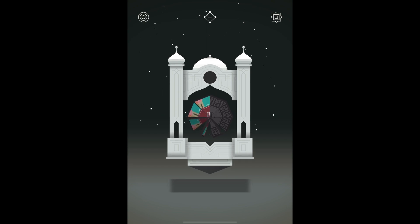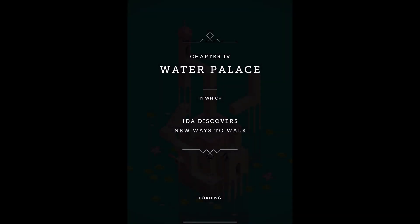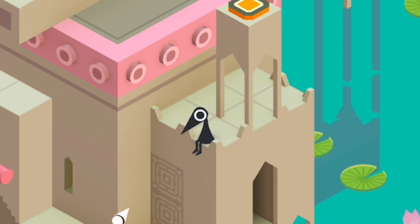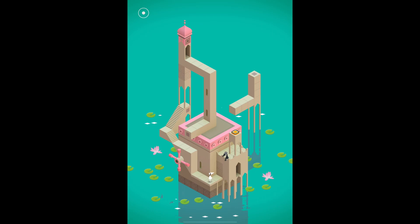Are we going to get a new dimension of the cube each time? Is it going to be like a tesseract on this next one? Chapter four — Water Palace, in which Ida discovers new ways to walk. Who's that? He's blinking. He's squawking at me.